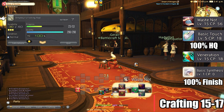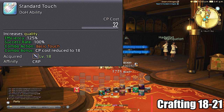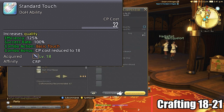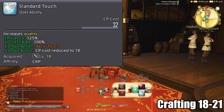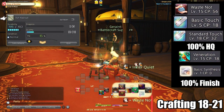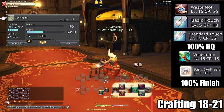Level 18 to 21: the crafting rotation will now have Standard Touch, which is a higher tier version of Basic Touch. It's a combo action, so we'll use this after Basic Touch — they cost the same CP when used as a combo, but Standard Touch increases quality a little bit more efficiently. The rotation will be as follows: Waste Knot, Basic Touch, Standard Touch, repeat until 100% high quality, Master's Mend if needed, Veneration, Basic Synthesis until completion.